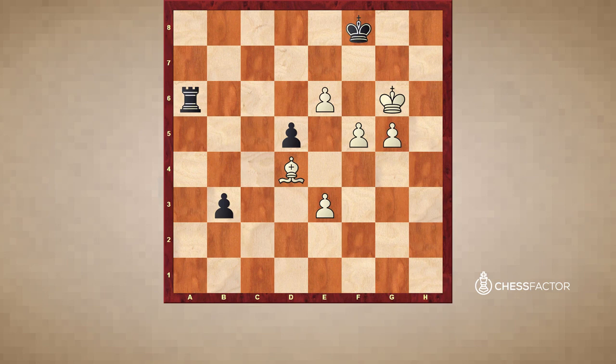But now after Kh7 the g-pawn decides. Ke7, g6, Ra4, g7, Re4, e4. And here my opponent resigned.